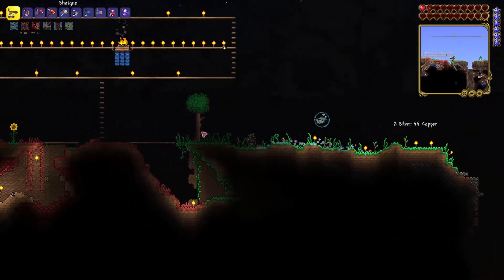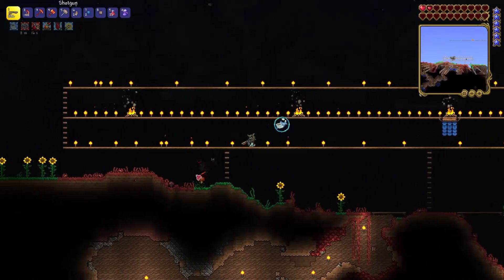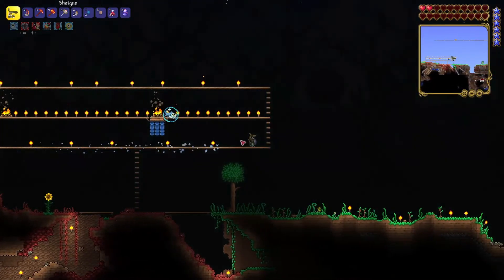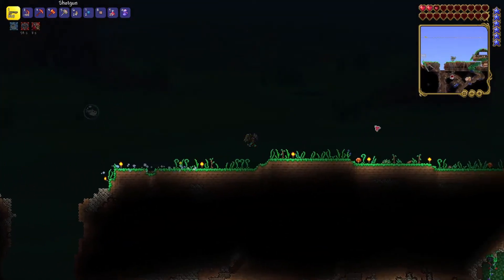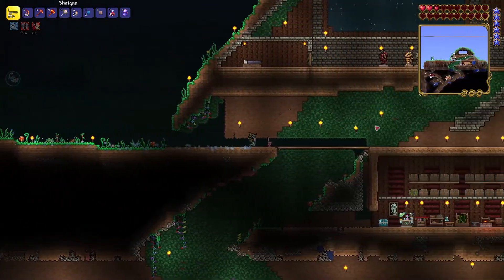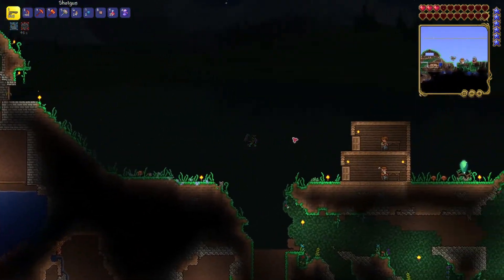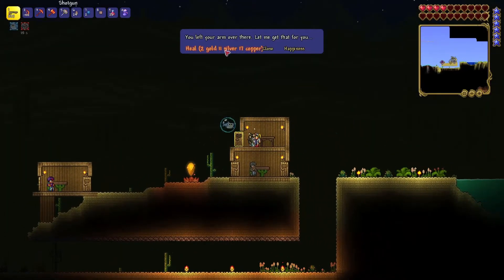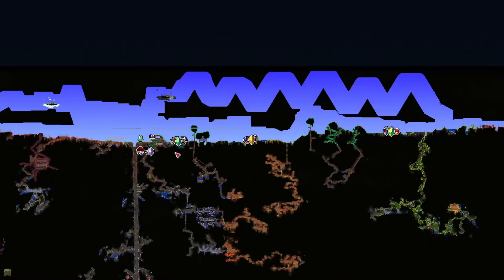Our health is very, very low, so what I'm going to do is pop over to the nurse and get her to heal me real quick. Oh my goodness — look at the amount of gold that costs for her to heal me. I think we'll be okay, I don't think we need to heal that bad. We'll just head back.